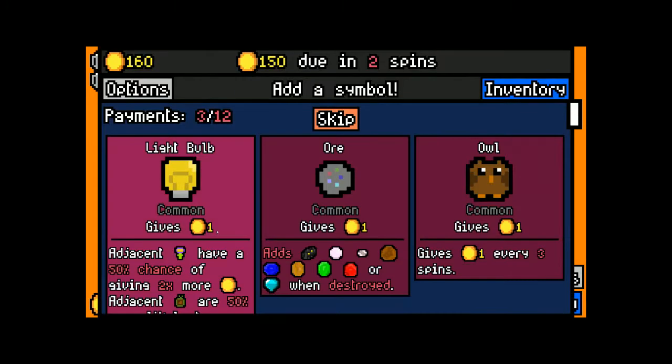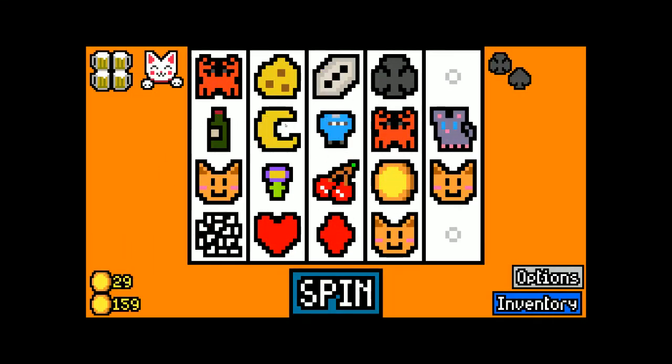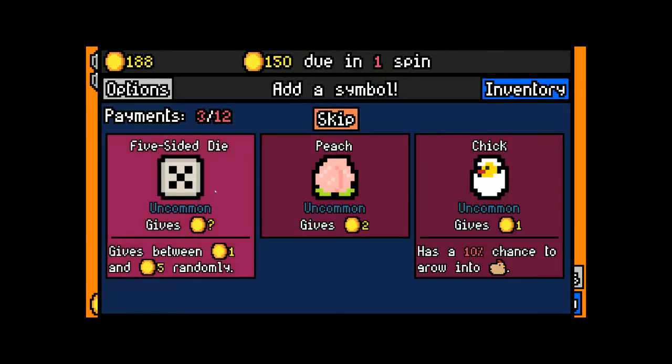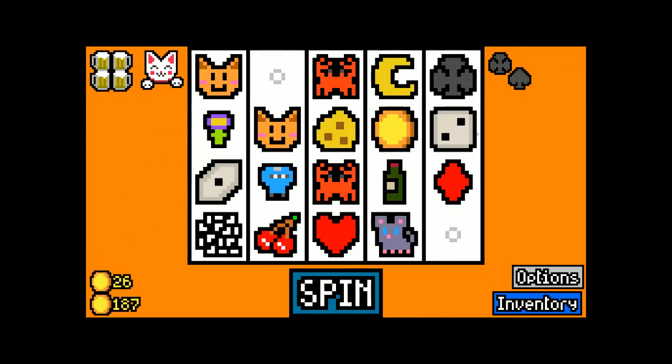The bounty hunter could have eaten our thief, but then we'd have a bounty hunter on our board and we don't really want that, so I opted not to. Instead I'm going to rely on a five-sided die — that's the kind of thing that gets us through the next few rents. Average of three gold is pretty nice.